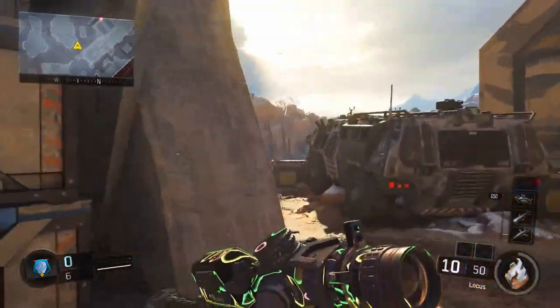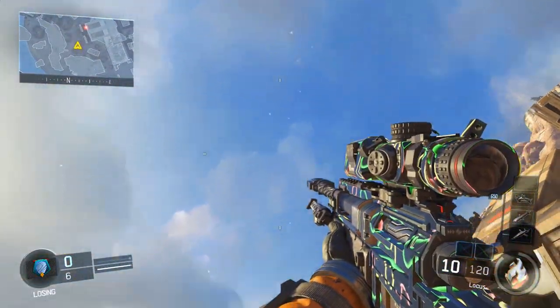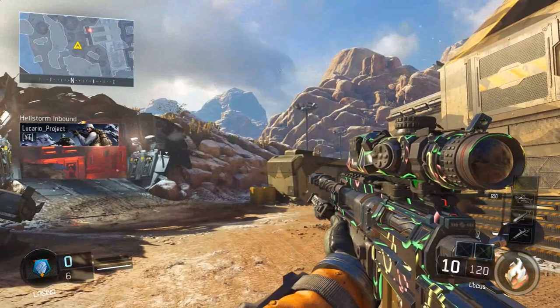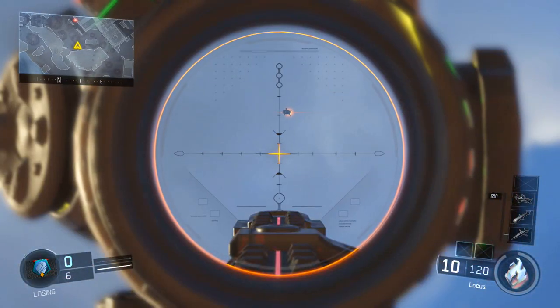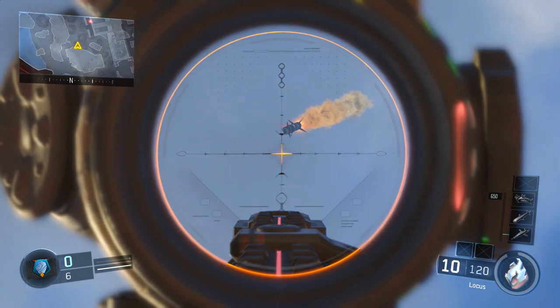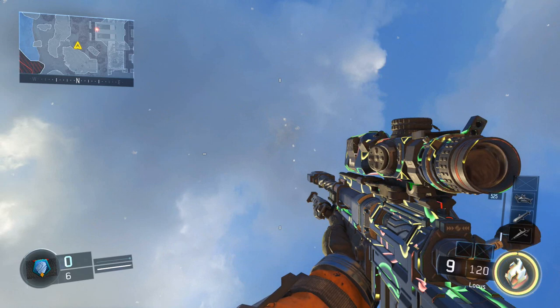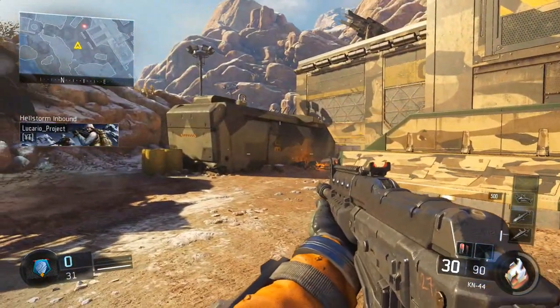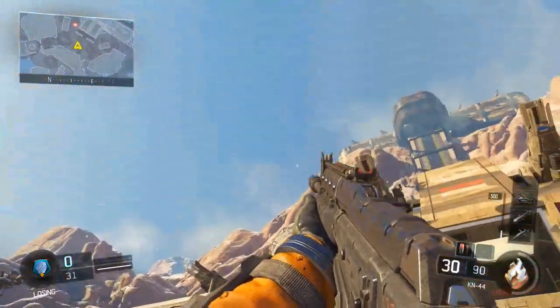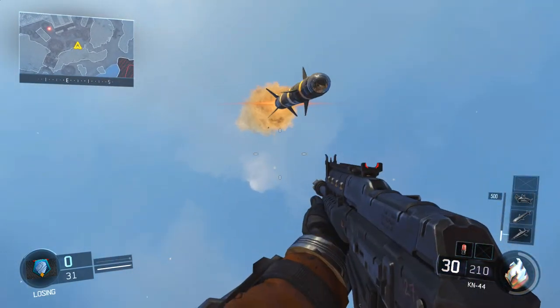From there, I wanted to see exactly how easy it was to eliminate a Hellstorm Missile — because everyone says it's super easy, so I wanted to see for myself. Starting with a Sniper Rifle, that's actually pretty legitimate and pretty easy. All you gotta do is know it's coming in, look up in the air, and shoot it. It's not impossible whatsoever. Then I tried to use a Concussion Grenade, and that is also 100% legitimate.